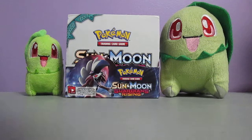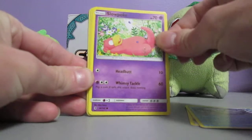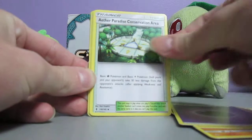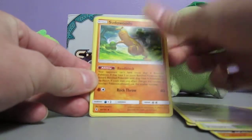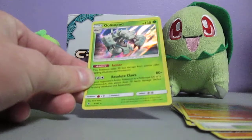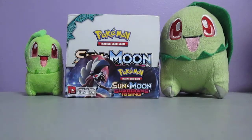This pack sets us up with a Beldum, Alolan Vulpix, Slowpoke, Machop, Helioptile, Psychic Energy, Aether Paradise Conservation Area, Hala, Sudowoodo, Hakamo-o Reverse Holo, and a Glyssopod Holo - very nice. Not bad. I actually really am enjoying this, even though I said this is one of the boxes I was probably least excited for. I'm actually really enjoying this, I'm not gonna lie.